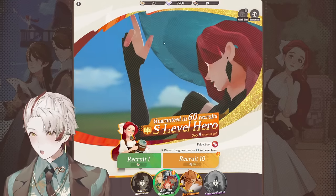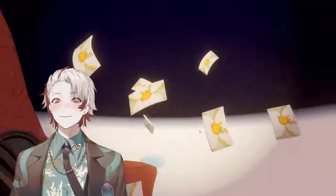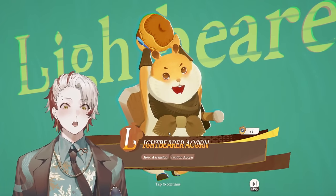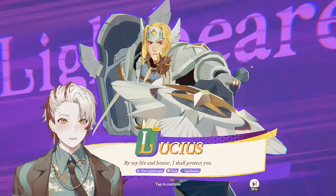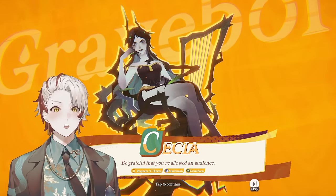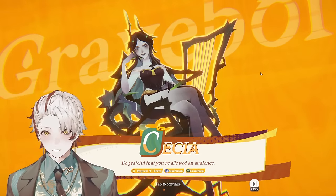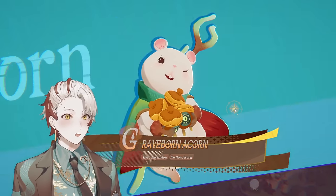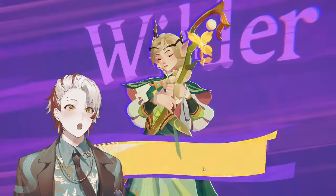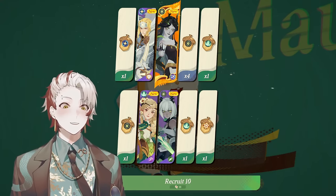Let's recruit 10 here and see what we got. We got 20 of these Invite Letters, and we did 2 summons for the tutorial. Recruit 10 again — we did get an epic hero! The gold light there. Lucius... and then Cecia! Oh my God, I actually wanted this character. No way we got her on the all-hero plus the first pull. I wasn't going to actually tell you guys what I wanted because I didn't expect to get a five-star in here. The purple ones are the four-stars, the common ones are the green ones. We got our five-star Cecia.